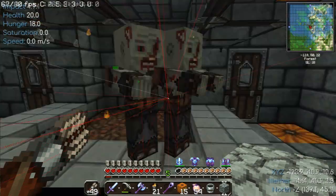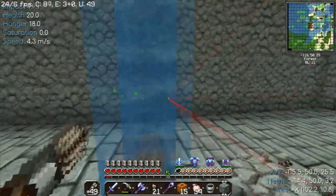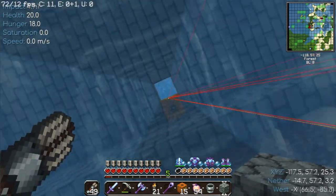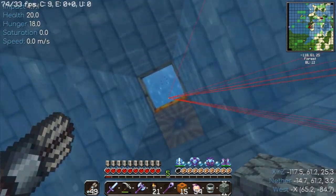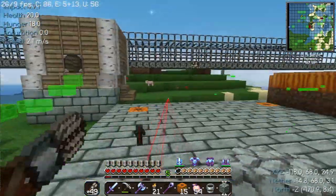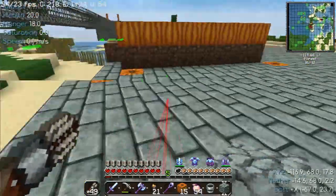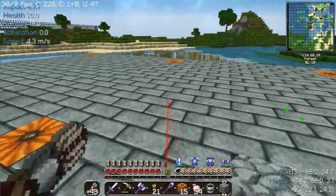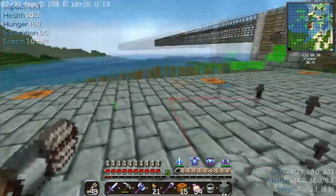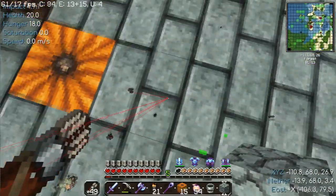And I can collect their iron. I have a water elevator — this is just temporary, it's eventually going to be replaced with better access. You can stand anywhere in this 17 by 17 stone brick perimeter and the zombies will spawn. As you can see, the zombie spawner is going and going and going.